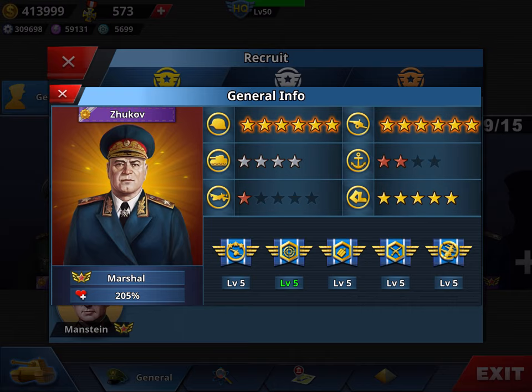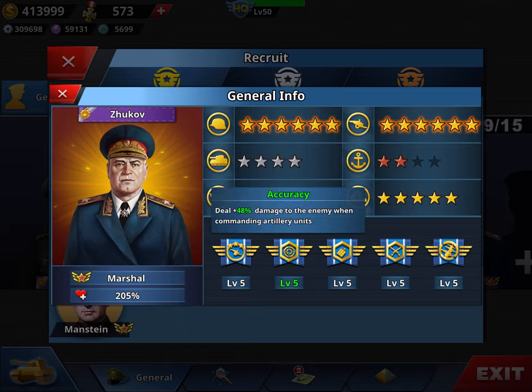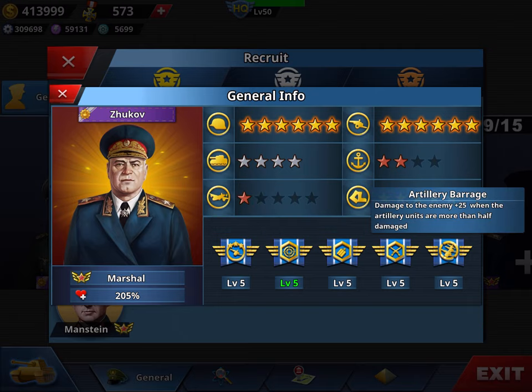I also regret purchasing Zhukov. If I didn't have him, I would have bought Labbe with medals — he's good enough in artillery and you only need one more. Zhukov has six-star artillery, six-star infantry, and five-star speed — all great — and his skills are Artillery Accuracy, Explosive, and Artillery Ballad, all good. But he does not have Rumor. In artillery, without Rumor it's useless, because Rumor lets you attack without being attacked back. I'd rather have Labbe with an empty slot for Rumor than Zhukov.